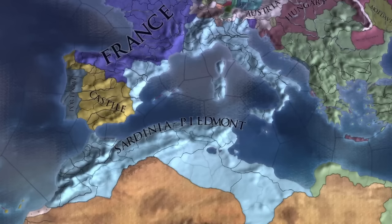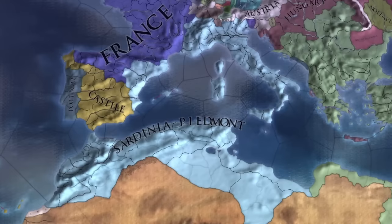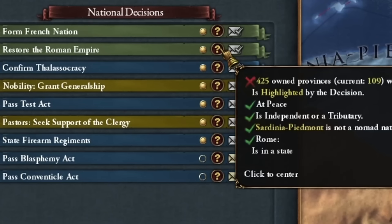In this episode, I'll show you how to create the unique kingdom of Sardinia-Piedmont from Savoy, a less popular but very powerful Italian duchy. Savoy and Sardinia have very unique national ideas, which allow us to very quickly reduce the aggressive expansion we gain. This makes it one of the more pleasant countries to create the Roman Empire with.